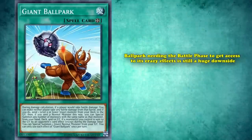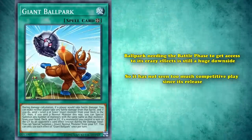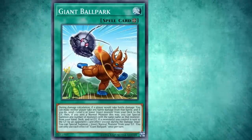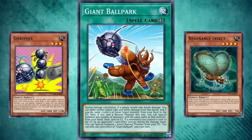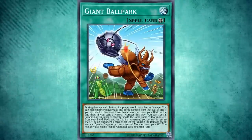Unfortunately, Ballpark needing the battle phase to access its crazy effects is still a huge downside, so it hasn't seen too much competitive play since its release. However, the card still has a ton of potential, especially since you also have the option of sending insect effect monsters. It's at least really cool that it makes some really interesting normal monsters part of your main game plan.